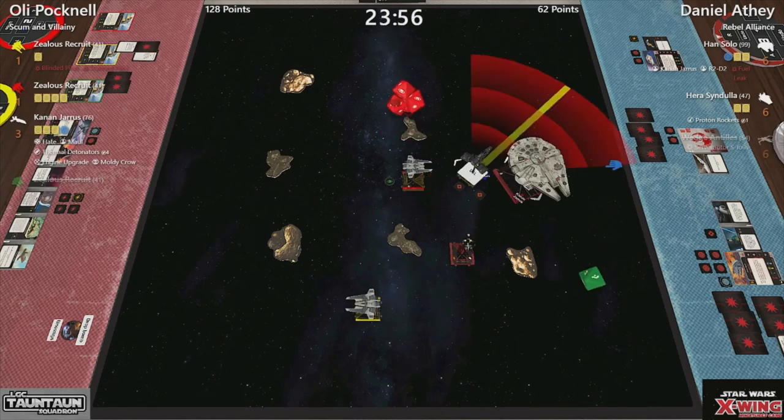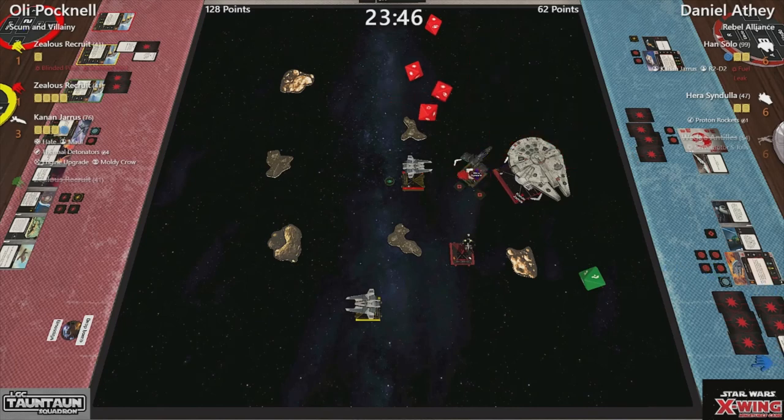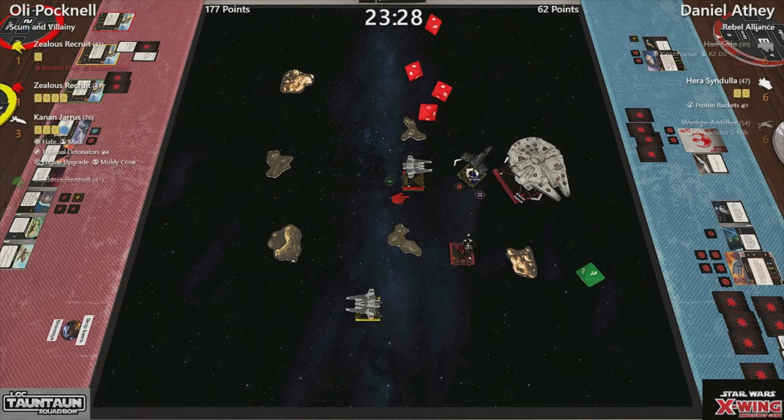This is a four die attack. Oh my lord — triple hit crit. Hit, hit, hit, crit. Hit, hit, crit. And it all triggers, it all goes, and Han is now off the board. I don't believe the other fang has got a shot at all. Kanan is fully force charged up. The score is now 177 to 62.